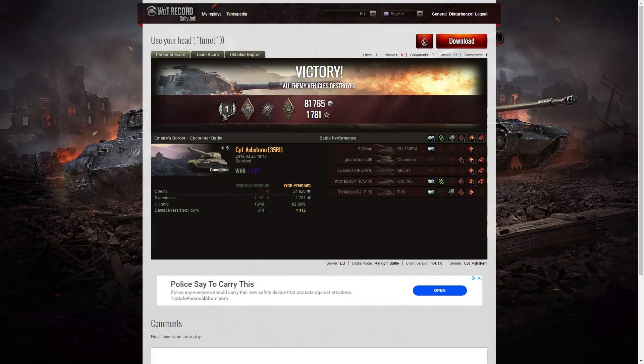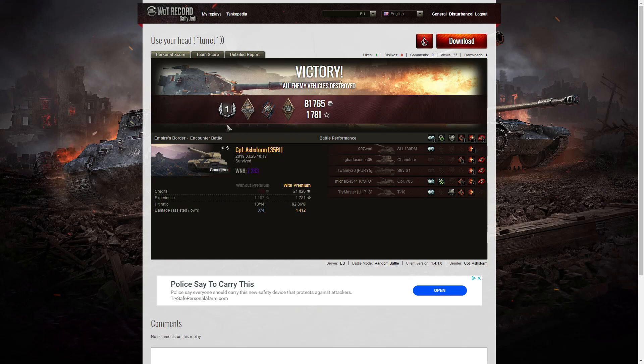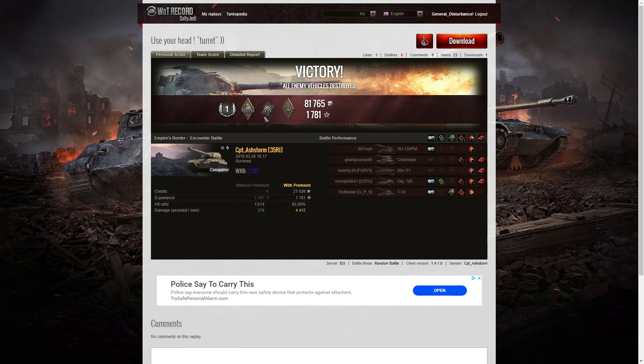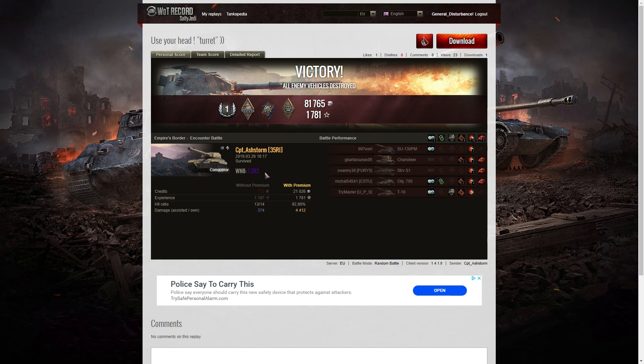Let's have a look at the end of battle stats. It's a first class tanker for Captain Ashtorm in the Conqueror. He got the Demolition Expert medal for blowing up that 705 — it was very explosive and very welcome, because it would have taken two shots to kill him otherwise. He also got a Fire for Effect and a Bruiser medal, but unfortunately no epic medals on that one.